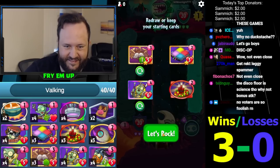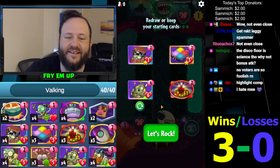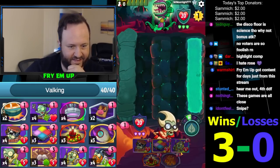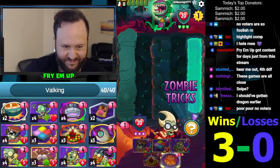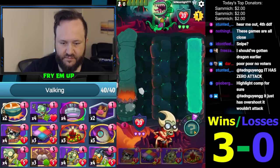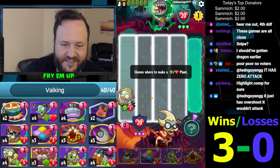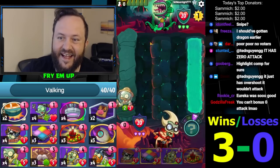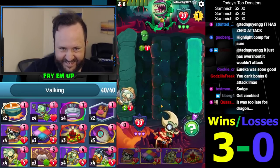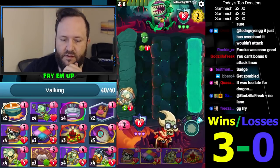Let's just look for another minion - I don't need anything else. We'll draw into it - so much better. I think we go face. I think we just pummel this. This deck - oh my gosh, we have answers now. Not answers, but activators - we can just put the Barrel on there now. Got Ween.